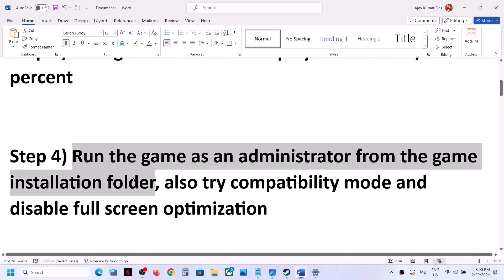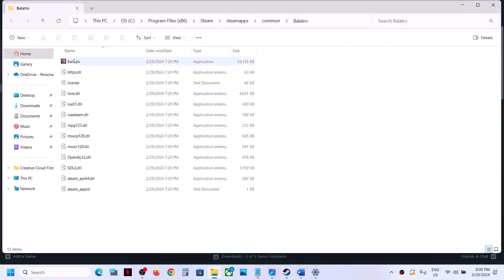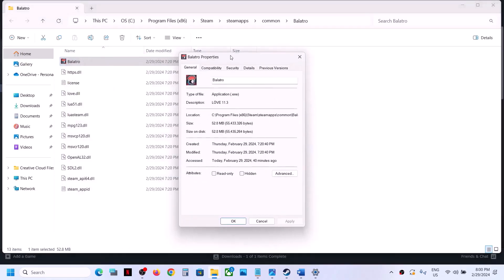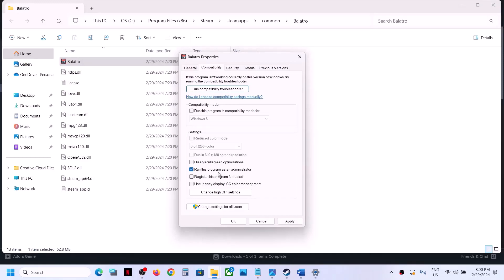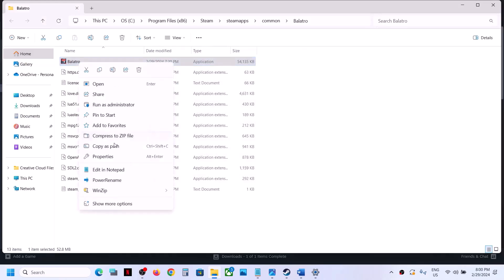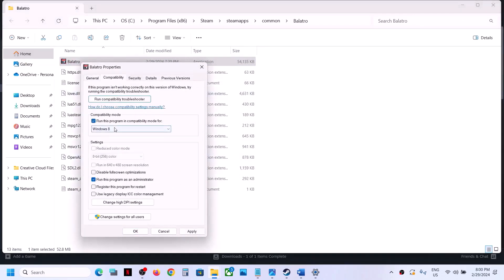The next step is to run the game as an administrator from the game installation folder. Right-click the game, select Manage, then click Browse Local Files to open the installation folder. Right-click the game .exe file, select Properties, go to the Compatibility tab, and put a check on the box which says 'Run this program as an administrator.' Click Apply, then OK, and double-click to launch the game.